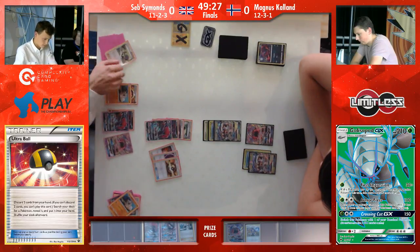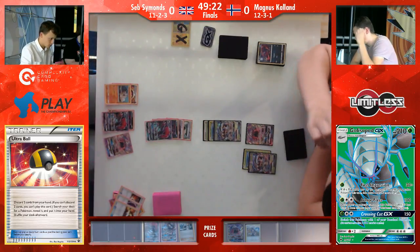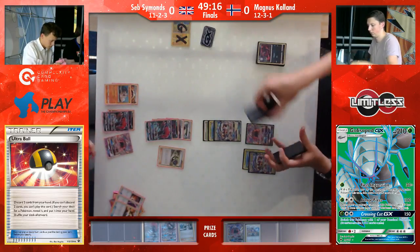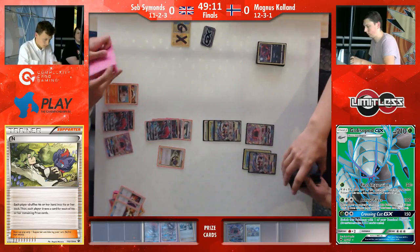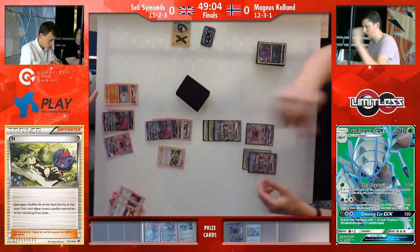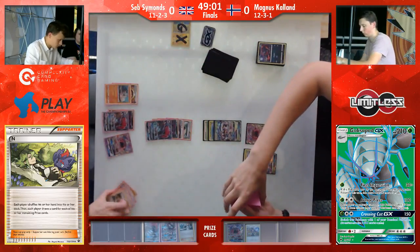Taking the two prizes here is really big. With two Golisopods on the field, Guzma is even more lethal — Magnus doesn't really need anything else, just a Guzma in, First Impression, move out, First Impression. So Seb needs to find something this turn. A Dangerous Rogue is not actually able to knock out a Golisopod with the amount of bench Pokémon that Magnus has at the minute. He's gonna go for the Lele and the N, hoping that taking Magnus all the way down to a two-card hand will stall the game enough for him to claw his way back in.